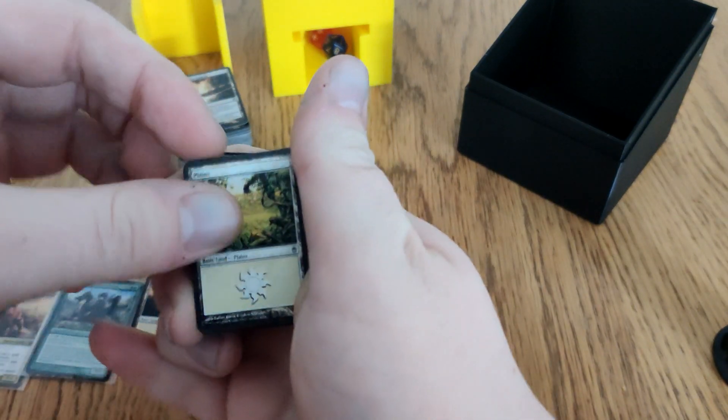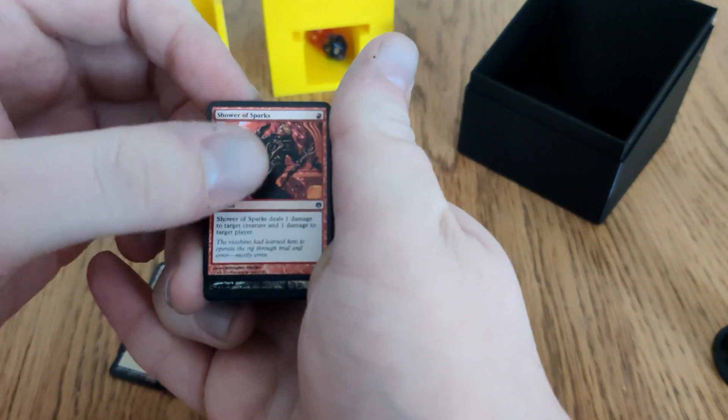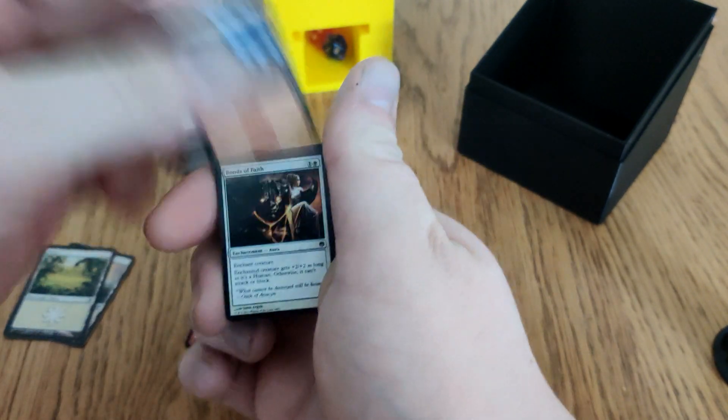Let's look through the deck itself, grabbing a few chunks at a time. We have Plains and other basic lands. Shower of Sparks — which counts as interaction, though it's mostly useless. It does count, and a Mountain for Mountaineering.